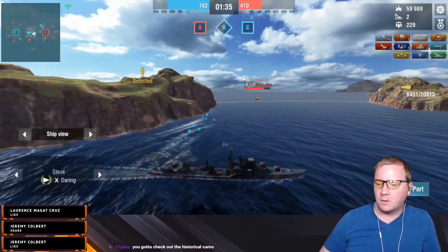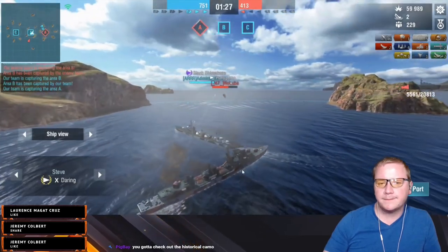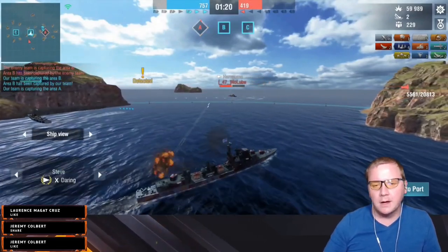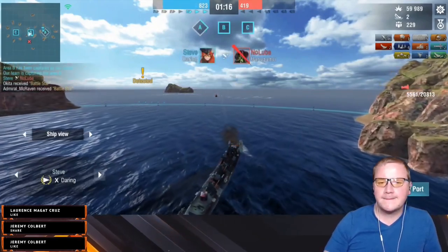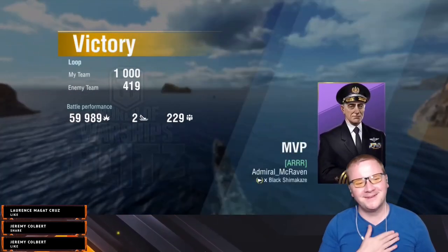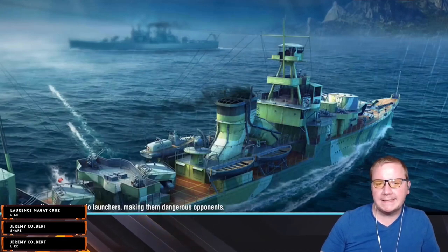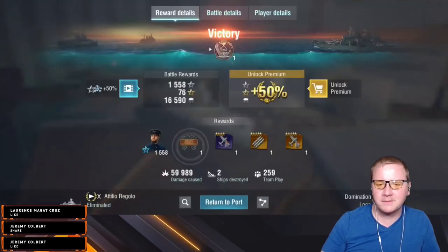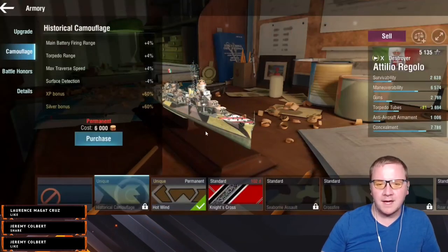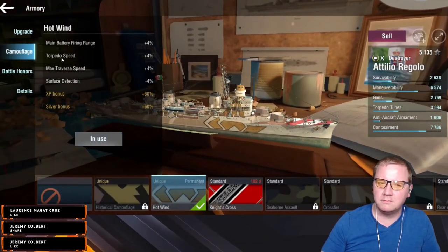60k damage is not bad in this ship at all. Check out this Oracle camo — it's kind of wacky but okay. We got the new map, we covered everything. I finally had a decent game in the Grosser and didn't die immediately — well, I still died, but whatever. Five wins in a row, incredible. We went over torpedo changes, legendary modules, did some science — not bad overall. The historical camo is a bit weird but I still think the hot wind camo is better — and go for torpedo speed, you know.